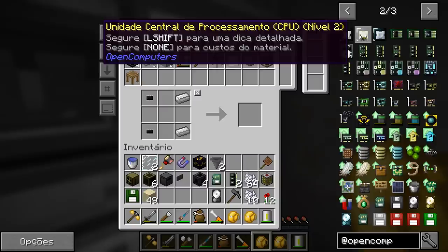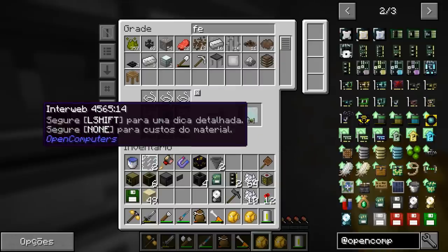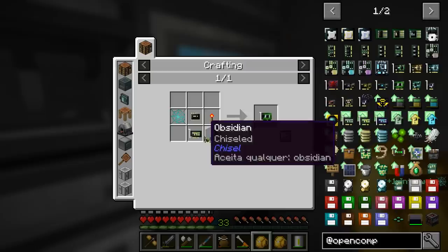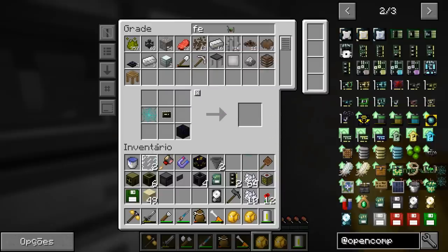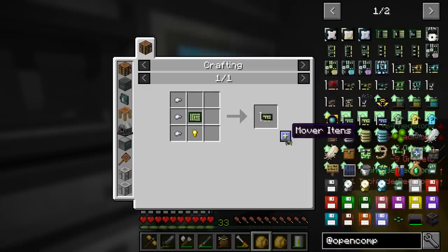Now we'll also need an internet card. We need the Interweb card, which requires a lot of wire to make. Fortunately I had all the wire we needed, which is great. And we have obsidian. What was missing? The torch, right? And the card base, which we make like this with what's in the middle — circuit board. Already out? Dang.